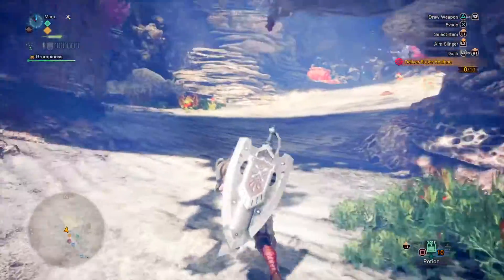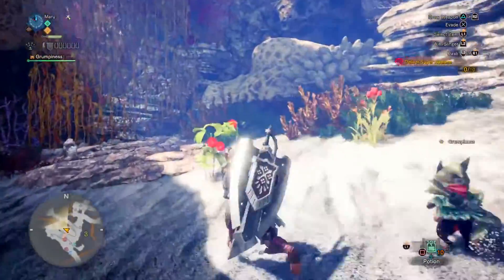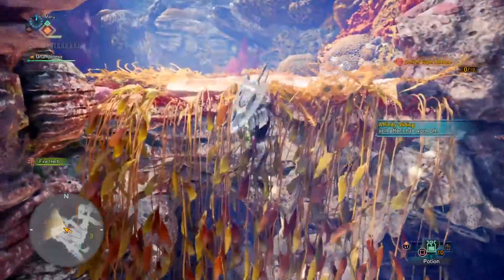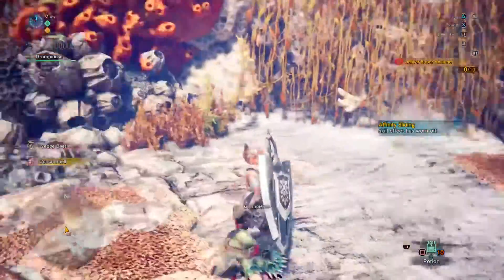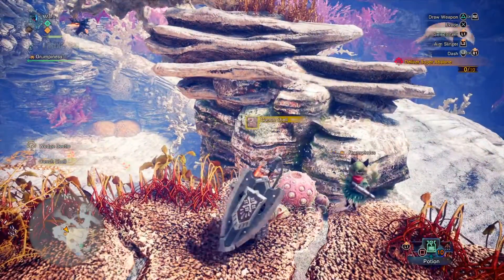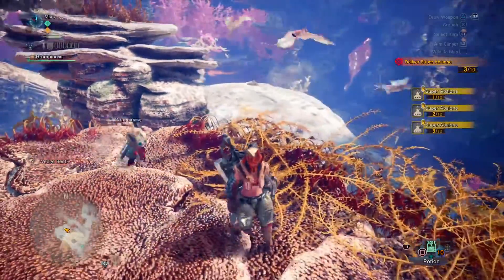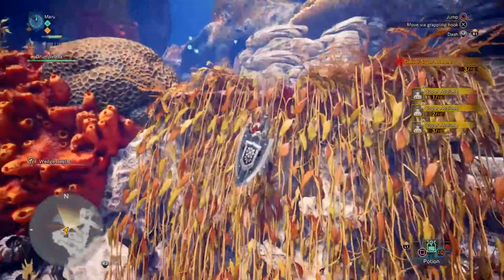I believe there's one over here somewhere, maybe up above me. A conch shell — there it is! It's not the fossil, it's the conch shell. Wow, we got a bunch from that. We got a choice and three supers — we actually gathered four items from that one. Yeah, it's the conch shell.